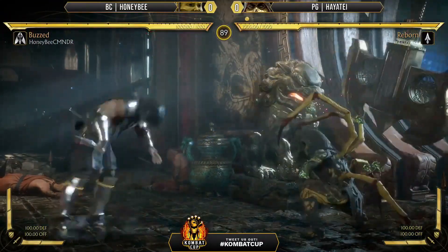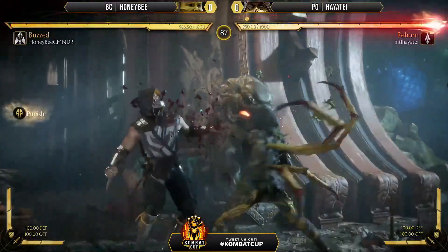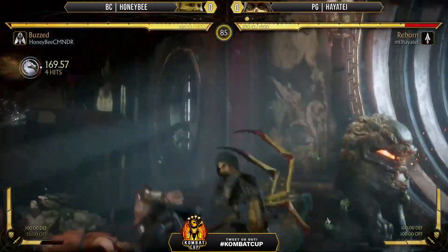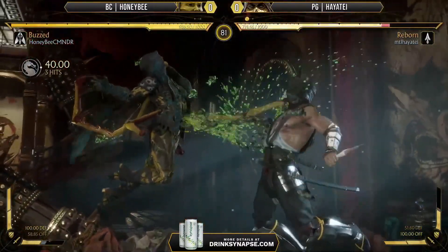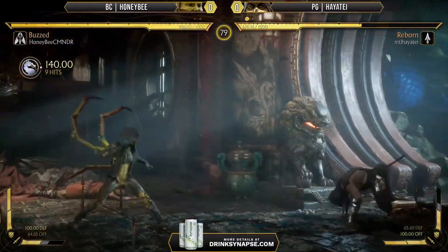Round two. I'd say doing a lot of throws right there. Honeybee might try to scout it with a down-two — oh, taking it to the neutral jump. That'll work equally as well here. Get the side switch for the corner position — excellent stuff by Honeybee, catching the wake-up roll with the grab himself.